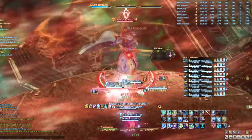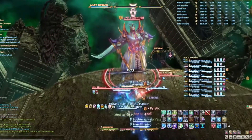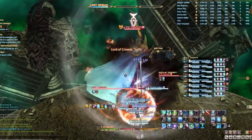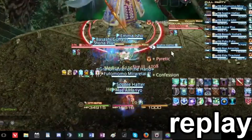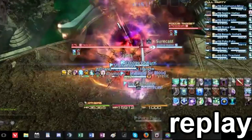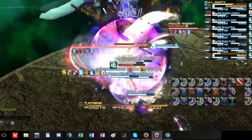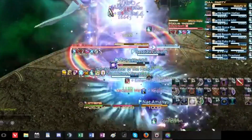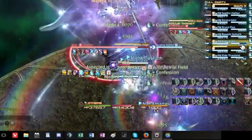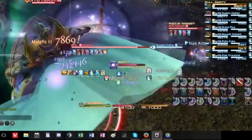Following either Fire 3, Blizzard 3, or Thunder 3, Exdeath will start casting Vacuum Wave. Once the previous mechanic resolves, run up in front of Exdeath and cast either Surecast or Arms Length so you don't get pushed back. If you do not have either of those moves and do get pushed back, just make sure you get back to the boss quickly. The reason for this is that following Vacuum Wave, the boss will cast White Hole. If for whatever reason you get stoned even though you thought you were topped off, don't worry — this mechanic cheats.